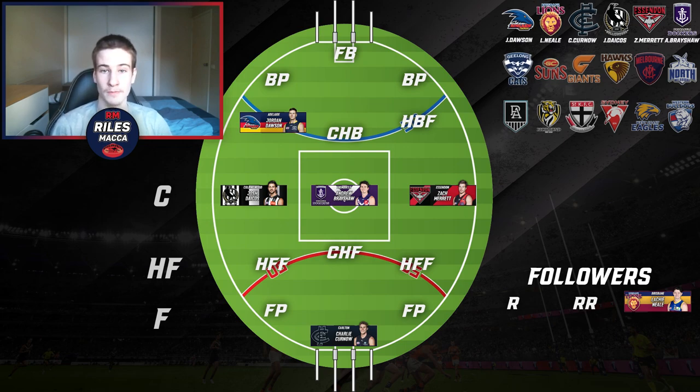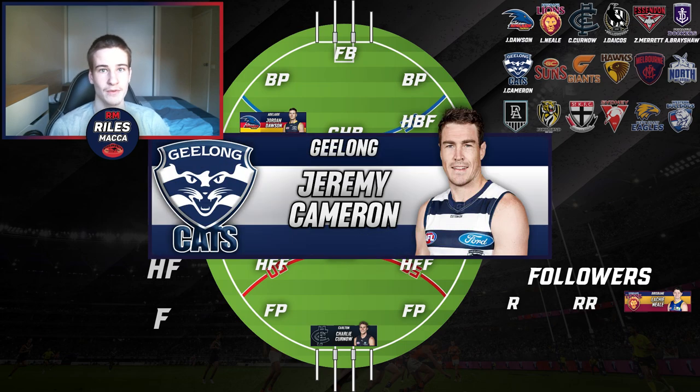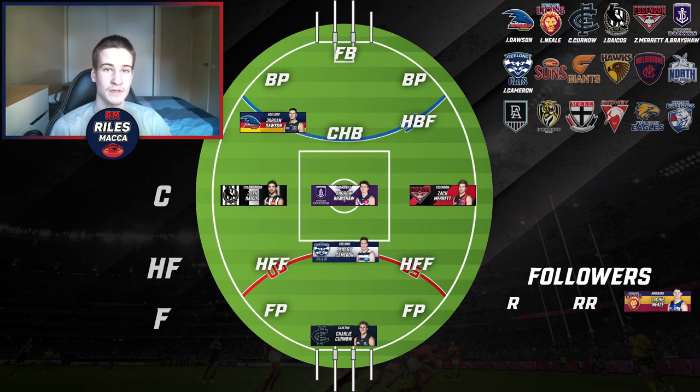For Geelong, there are a few options — maybe Tom Stewart in the back pocket or Tom Hawkins in a forward pocket — but for me, one of the most valuable players in the competition, Jeremy Cameron, has to be in the side. He slots right into the center half forward position. He's a versatile forward who can play as a small forward or high up the ground, so him as the center half forward leading out would be a perfect fit.